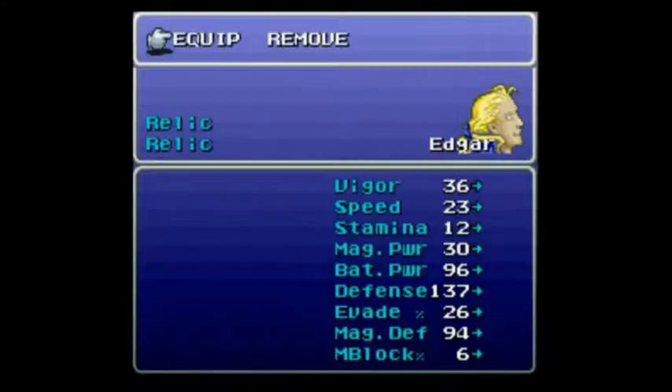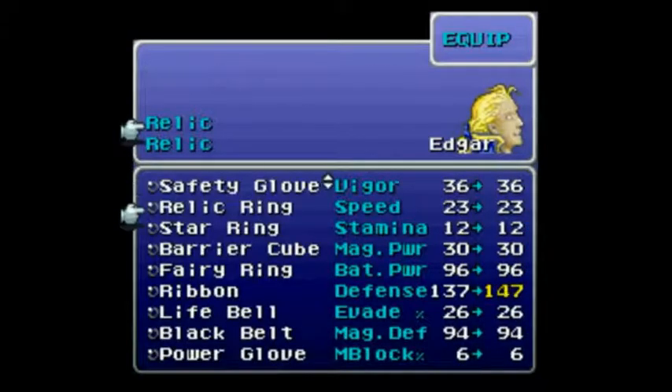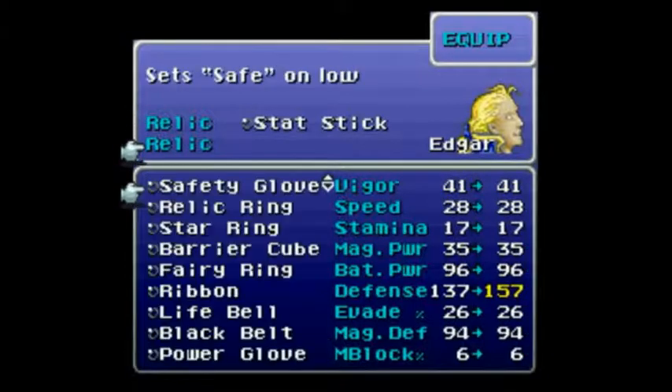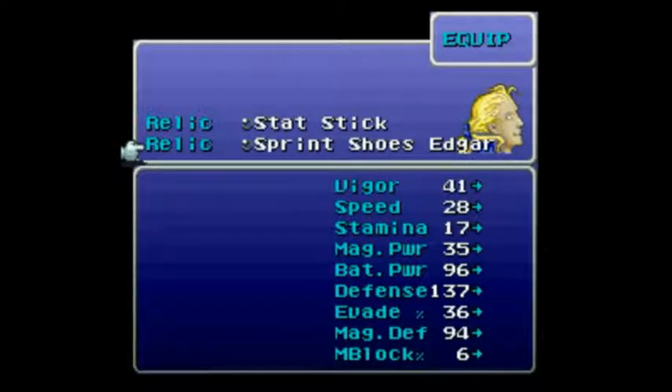All right, now let's go up to Edgar. I'm equipping him in a specific order because it makes it easier to equip them. So Edgar gets the Sprint Shoes, because those are really useful on him — he needs the speed boost more than Gao does. And even though Gao needs the evasion boost more, Edgar also gets the stat stick because he can use pretty much everything, except the magic stat points.